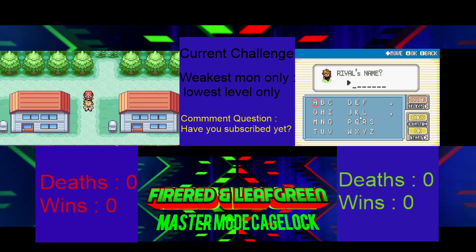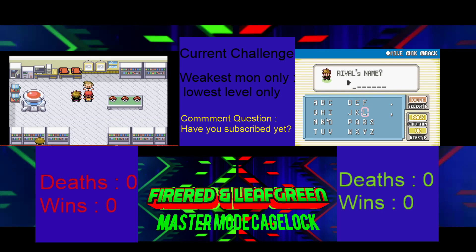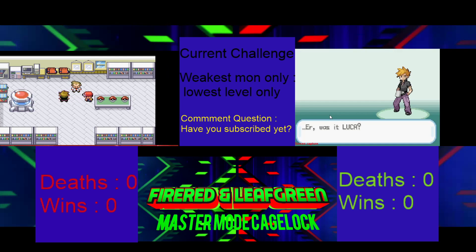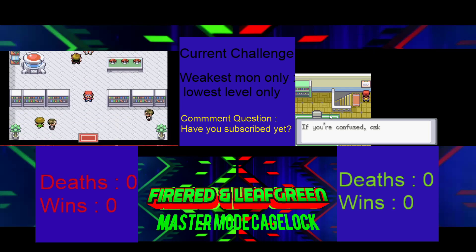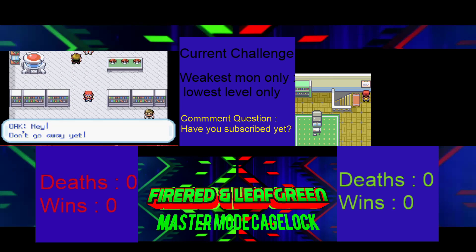I'm gonna name my rival Luca. Do you have the list up for the Master Mode challenges? All right. There's a glitch where if you just keep trying to leave the lab without grabbing the starter, eventually it'll just let you through, or it'll just crash the game. I don't know — I guess of course it's not gonna work in this game but I'm just seeing what's happening.